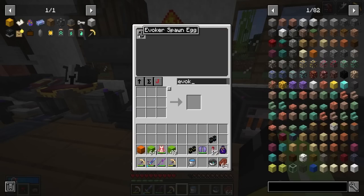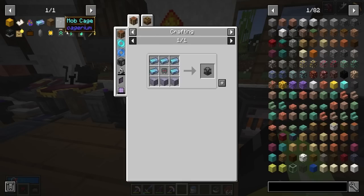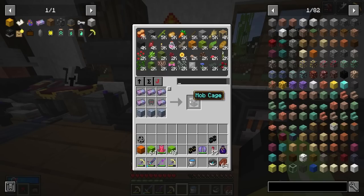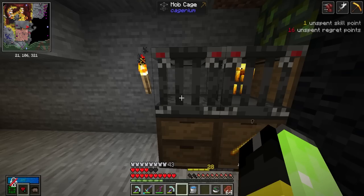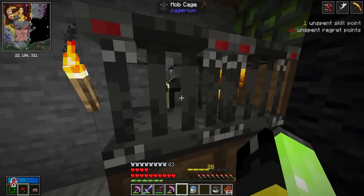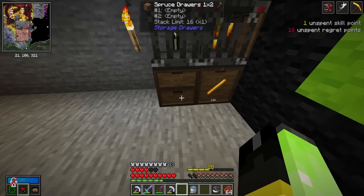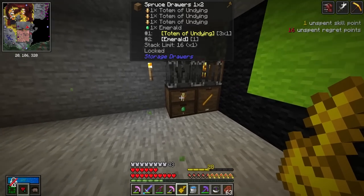Last episode we did get an evoker egg. Evokers and pillagers both drop emeralds - so if we put these guys in a cage, will it just give us infinite emeralds? That would be incredibly good. We had 60 chromatic steel ingots - I think that's enough to build another cage. This is going to cost two more black chromatic steel ingots. The evoker is going to drop totems and emeralds. You can't use totems in the vault anymore, but they'll still be useful for the overworld. You can stack up to four eggs inside each cage to make it go even faster. After waiting a bit, it appears this guy drops totems every cycle and occasionally drops an emerald. We're up to 116 emeralds - any free emeralds is just nice.